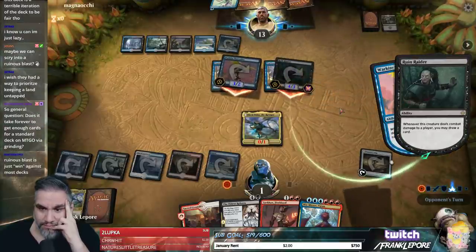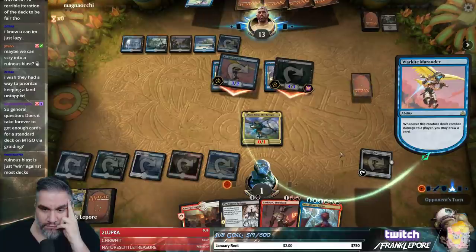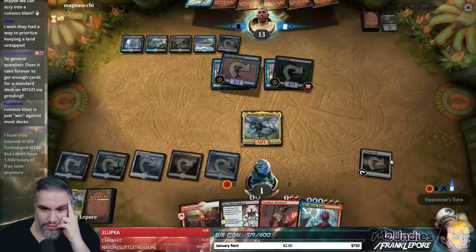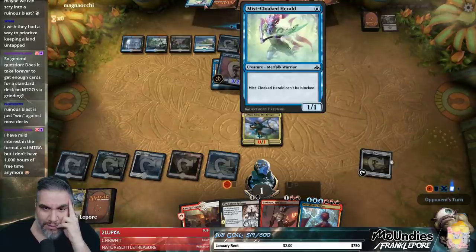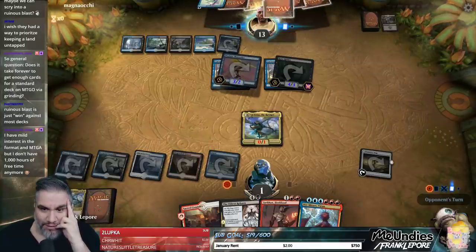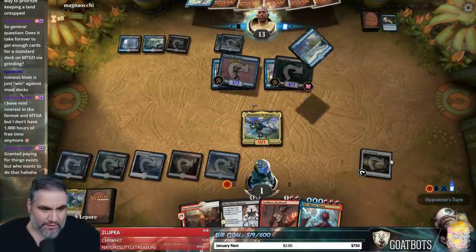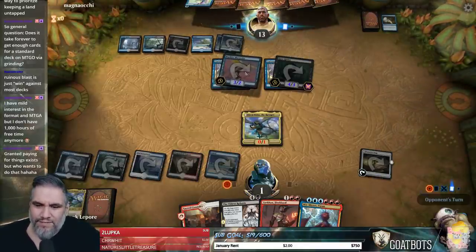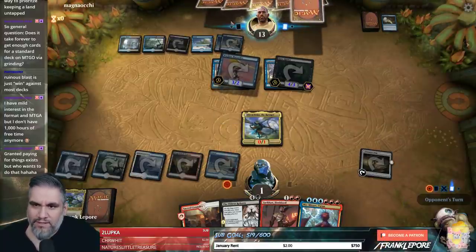Let's turn this guy on. We do have two outs — we have Urza's Ruinous Blast, and... The problem is then they just drop this dude and we're like, well, that's a cool 1/1 that I don't have an answer to. If it's definitely Clarion, we get to keep Nicol Bolas either way. We got two shots.